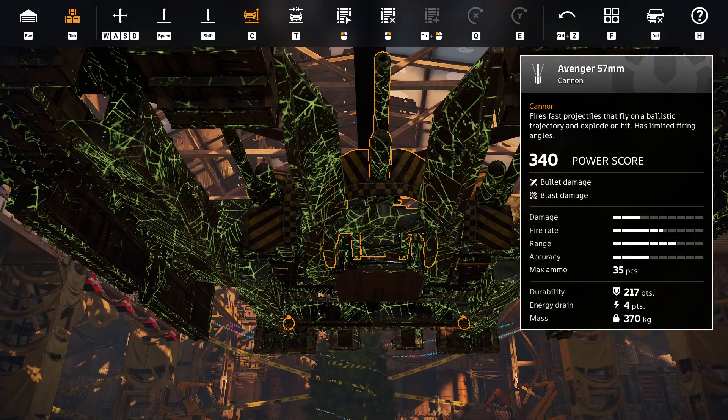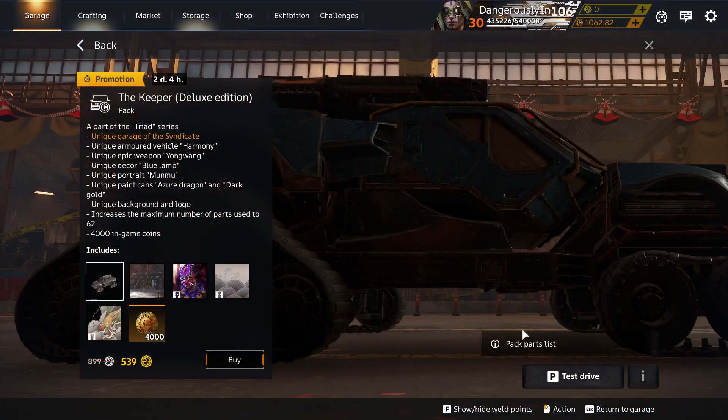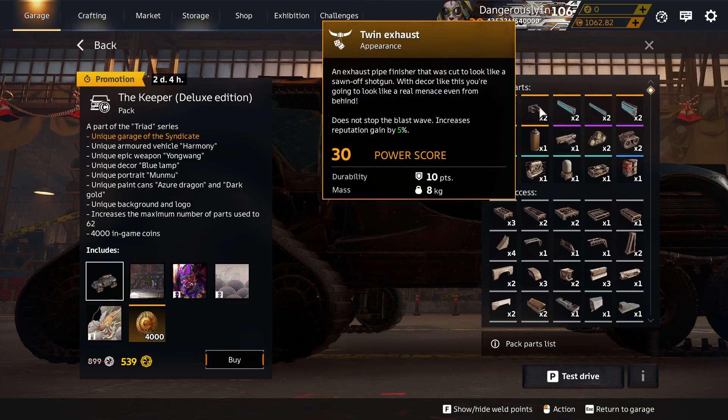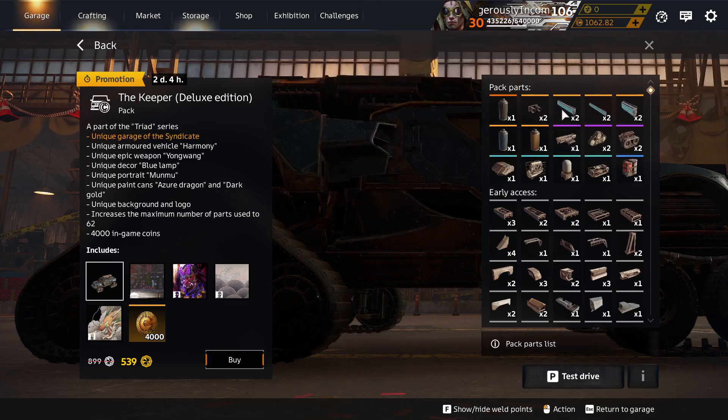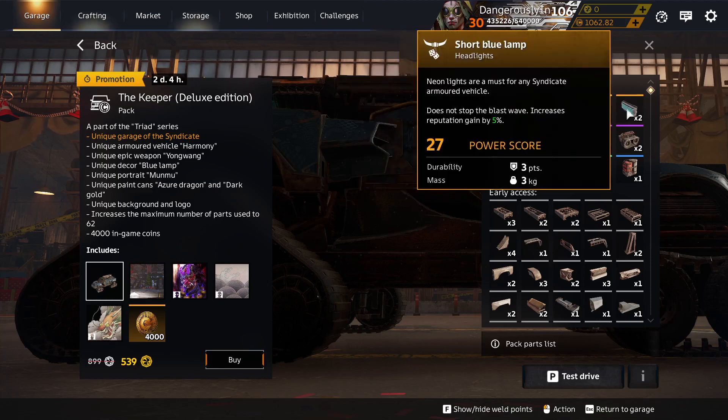More packs on sale — no reason, just because. Keeper Deluxe Edition: Half Light Paint is unique to packs — I think, but I can't find where it is. Twin Exhaust is unique to packs. Blue Lamp, Long Blue Lamp, and Short Blue Lamp are all unique to Keeper Deluxe Edition.